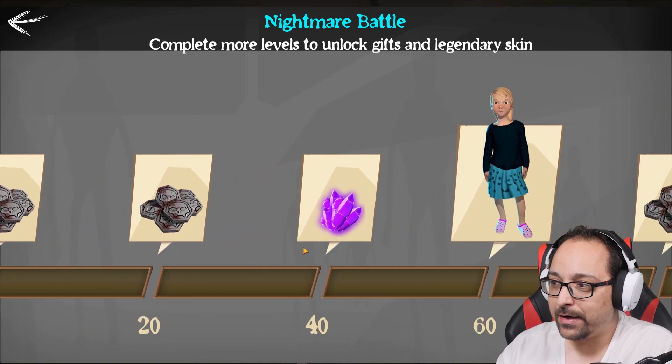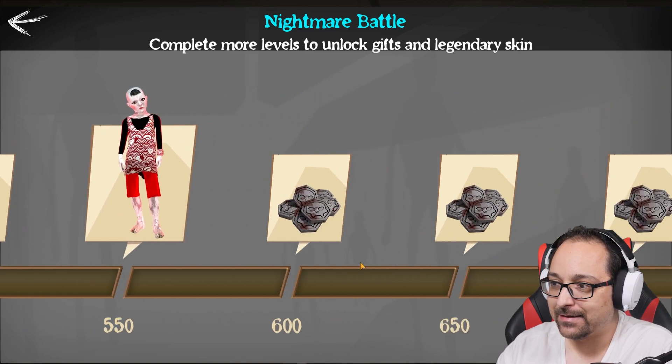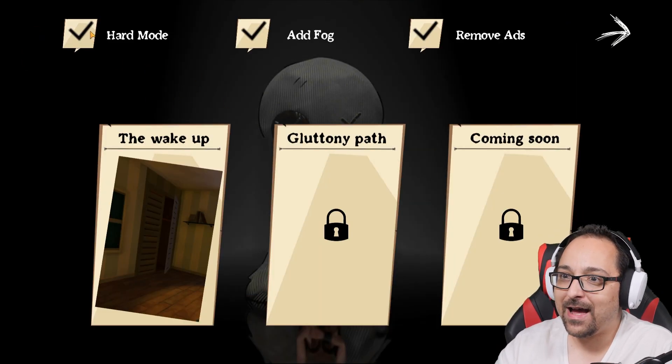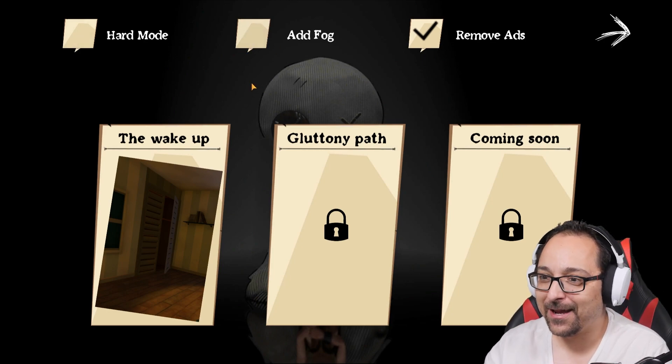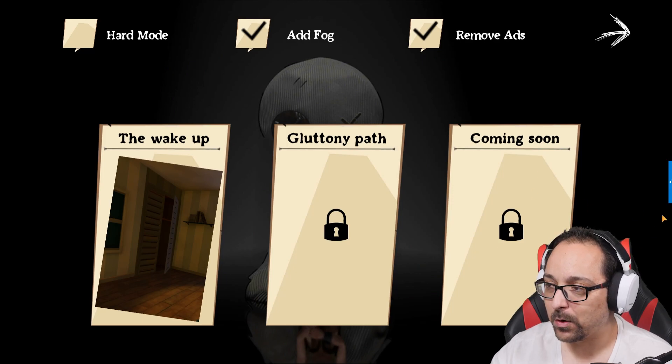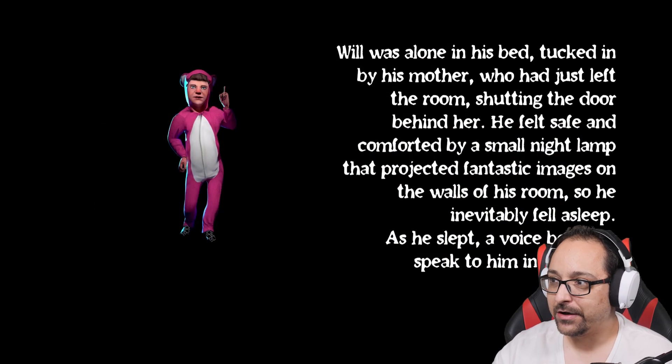We unlock coins and then we can eventually basically just unlock skins and stuff like this without paying money, which is great. Hard mode — no add fog, we're gonna remove the fog. We have a first chapter called 'The Wake Up,' then 'Gluttony Path' is the second chapter, and then more coming soon. Let's start.